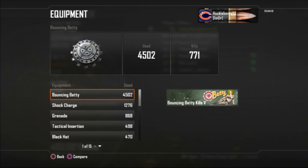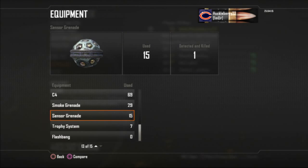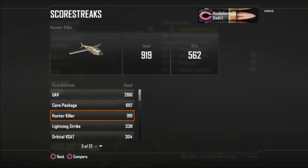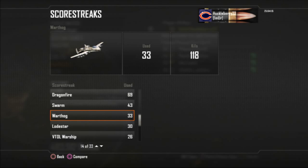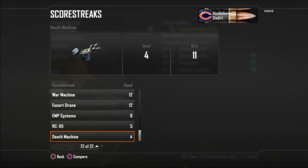For score streaks, it's hard not to have the UAV as your highest used. At one point I looked through all my score streaks and the Hunter Killer had the most kills out of any other — it gets quite a few kills and I get a kill more than half the time. I've gotten over 300 VSATs, over 200 Sentries, almost 200 Stealth choppers, 43 Swarms, 33 Warthogs, 30 Loadstars, 26 VTOLs, 20 Canines, and not many of the others.